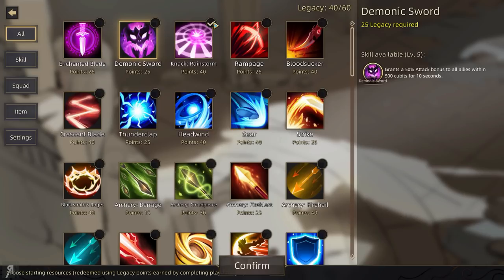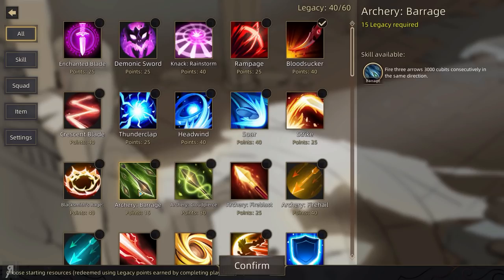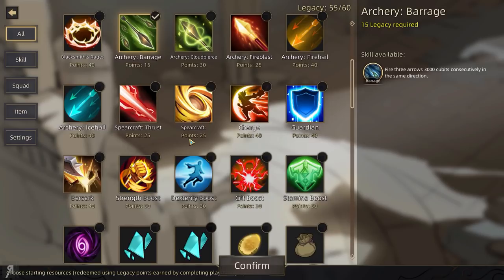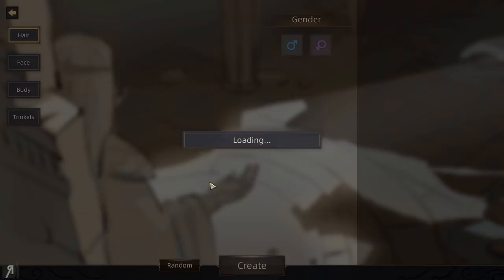As you can see, we have a huge number of starting resources here. These are redeemed using legacy points earned by completing playthroughs — so there's a bit of a roguelike element to the game. I might have some legacy to use here. Enchanted Blade seems fun, Bloodsucker is great. Is there anything for 20 points? Archery Barrage — fire three arrows 3,000 cubits consecutively. I'm going to go for that. Five legacy still remaining is okay, and now we can create our character.